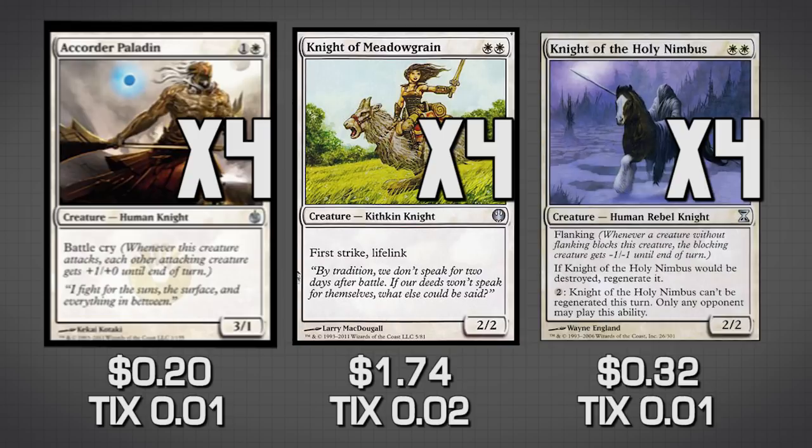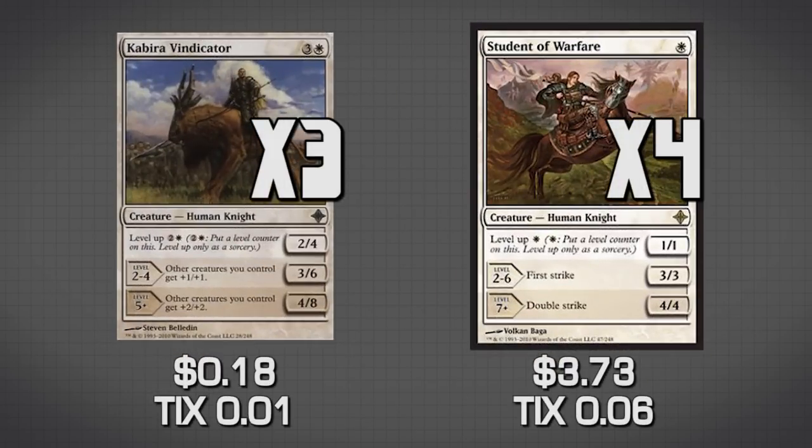The next two knights are both level-up knights: Cabera Vindicator and Student of Warfare. Both of these have level-up, which is a good mana sink into the late game. If you have extra mana, you can pay a little bit and make these guys bigger. Vindicator makes our creatures get +1/+1, or +2/+2 if you manage to get to level five — which probably won't happen very often, but every so often it will and it will make the difference.